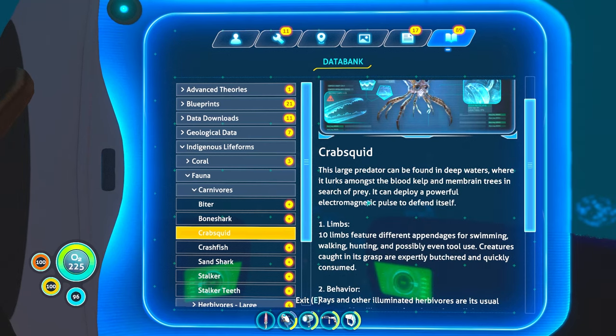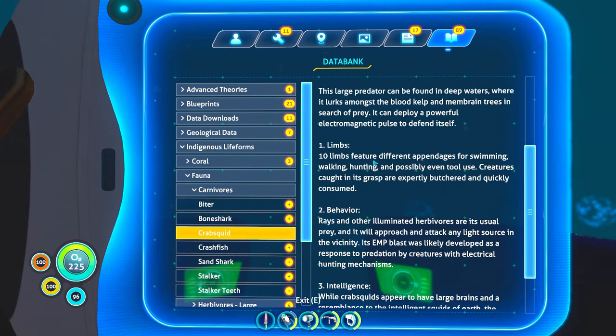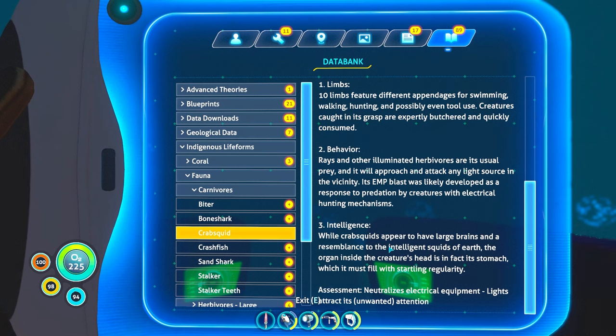This large predator can be found in deep waters where it lurks among the blood kelp and membrane trees in search of prey. It can deploy a powerful electromagnetic pulse to defend itself. Its ten limbs feature different appendages for swimming, walking, hunting, and possibly even tool use. Creatures caught in its grasp are expertly butchered and quickly consumed. Rays and other illuminated herbivores are its usual prey, and it will approach and attack any light source. Its EMP blast was likely developed as a response to predation by creatures' electrical hunting mechanisms. Wild crab squids appear to have large brains and a resemblance to intelligent squids on Earth — the organ inside the creature's head is in fact its stomach. Assessment: neutralizes electrical equipment; lights attract its unwanted attention.